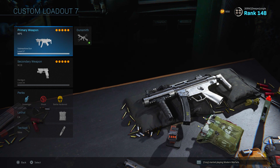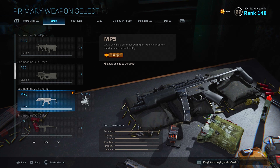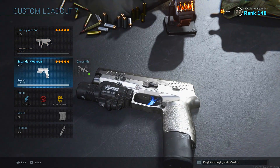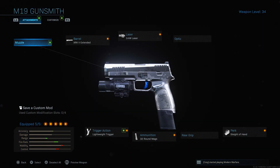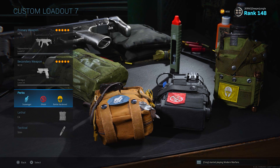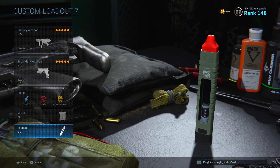So as you guys can see, this is the class. For my primary weapon I will be using the standard variation of the MP5, my secondary is going to be the M19 pistol, and the attachments I will be using are going to be the XRK5 extended barrel, the 1mW laser, the lightweight trigger, the 32 round magazine, as well as sleight of hand. My perk setup is going to be scavenger, ghost, and battle hardened, my lethal is going to be C4, and my tactical will be stimshot.